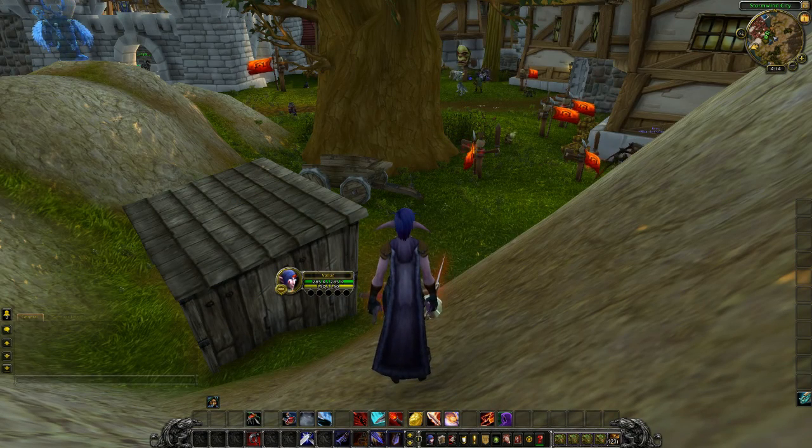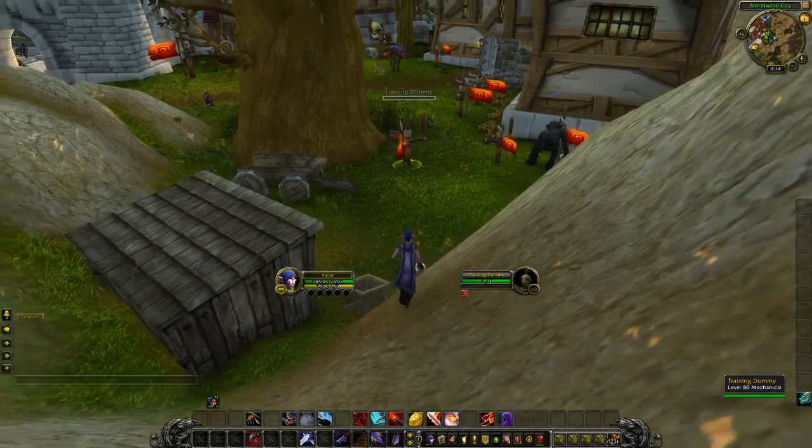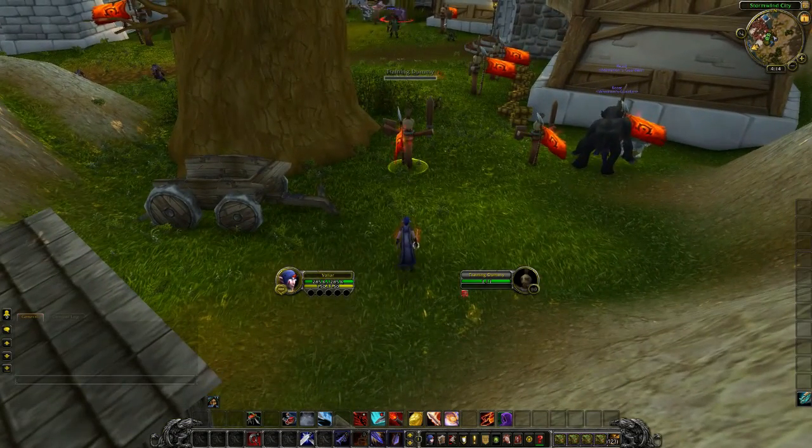Hey everyone, so I was goofing off this morning playing on my Outlaw Rogue on the PTR, just goofing, not doing anything special, because I like the Outlaw Rogue, I really do, but it just had its weaknesses, and one of its major weaknesses was one of its Roll the Bones procs — Jolly Roger.